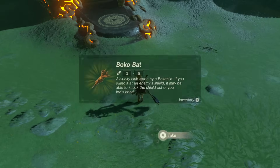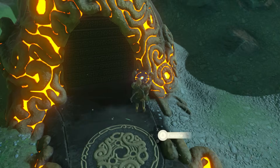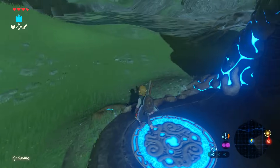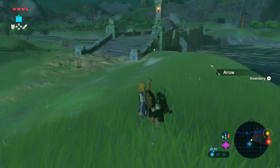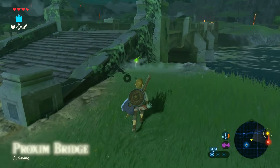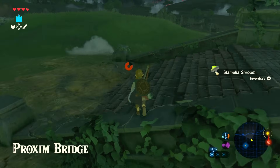Let's grab this thing — a Boko Bat as well. All I'm trying to do here is activate the shrine. Because once you have activated them, it allows you to use them as basically a teleportation point. So it means that later on, when I want to go back and actually do the shrine, I can just whiz straight back there and I don't need to worry about running over the bridge. And oh, look! There's a party! There's a little Bokoblin dance party down there. Did you see them all just going crazy?